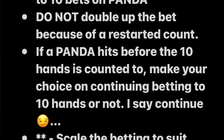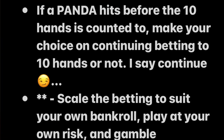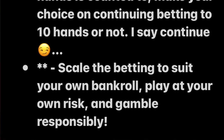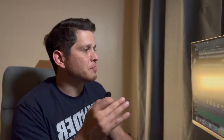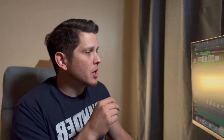We won't double up the bet, we won't fluctuate it — we'll just stick with what's good for our bankroll. I prefer $25 every hand, so at the end of 10 hands it'll be a simple $250 total wagered. If a panda hits before the 10 hands are up, use your own discretion on continuing to bet — I say continue betting, and I'll put a link at the end for the reasoning.